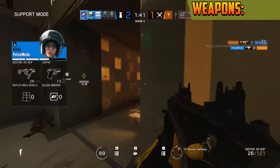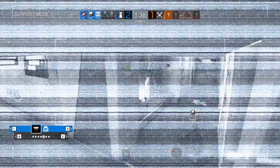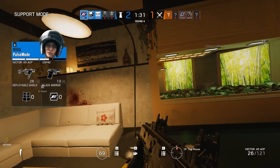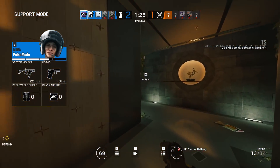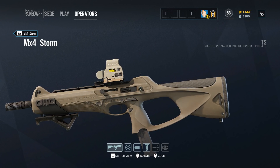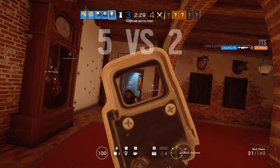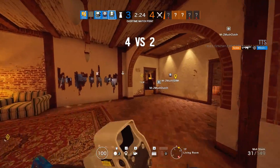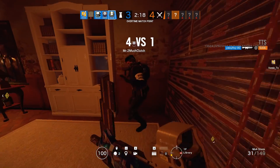For weapons I have given Alibi an 8 out of 10. Overall she has a very powerful arsenal, similar to Maestro. The reason I did take off a couple of points is because her main primary weapon, the MX-4 Storm submachine gun, is a bit of a pea shooter. It has high fire rate but the damage is kind of low, and there have been instances where I've been outgunned by the attacking team because they had a higher DPS weapon, or if they were a heavier operator they'd just tank unless you hit them in the head.